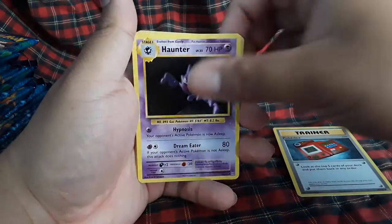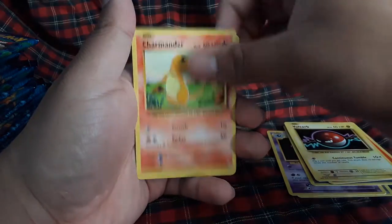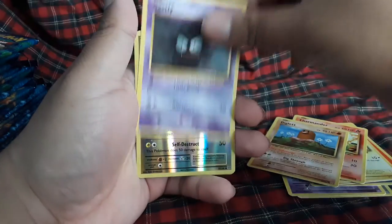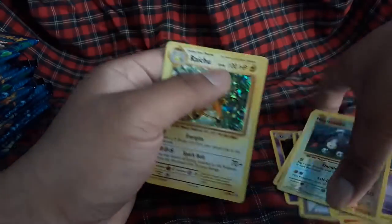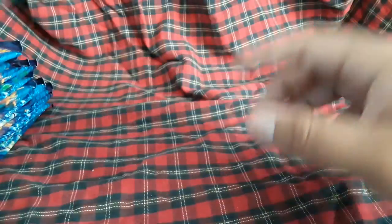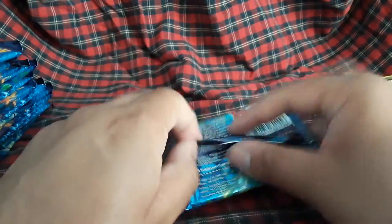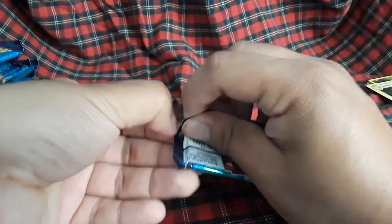Pokedex, Chansey, Energy Retrieval, Fire energy, Voltorb, Charmander, Diglett, Gastly, Magnemite, and we have a Raichu holofoil! Let's go — first hollow from Evolutions is a Raichu. I still need Gyarados though — that's the rarest hollow for me to get.